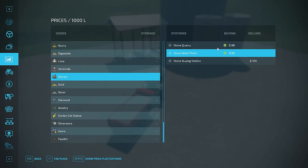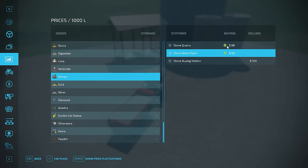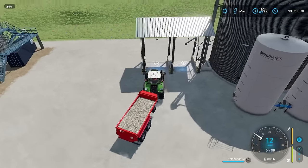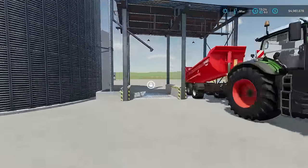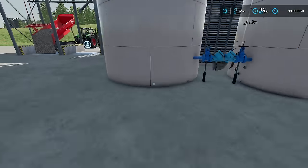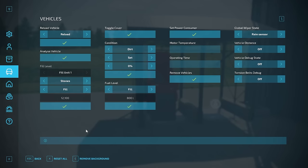Theoretically, on normal economy mode you could produce stones and sell them for a profit. Those don't actually buy stones from us since we own the production areas, but if you had a different sell point you might be able to profit from just stones. However, we want to make a lot more money, so let's go further. I'll pull over this icon and dump in my stones — this is where we get our products out.